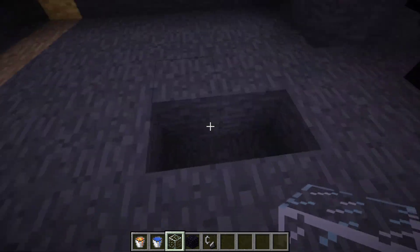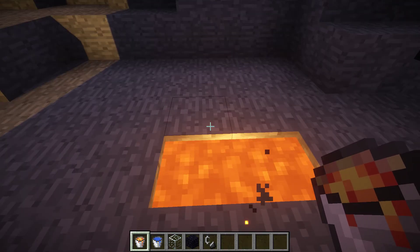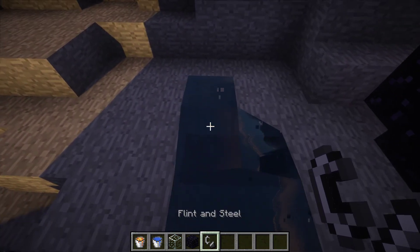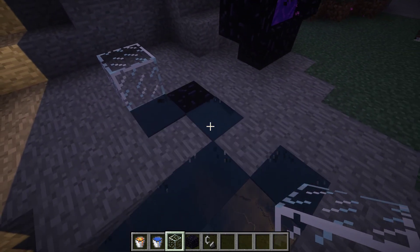So what you're gonna do is you're gonna dig two slots in like this, and you're going to put two buckets of lava and then pour some water there, and just get rid of the source block like that.